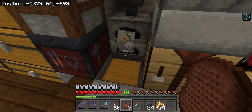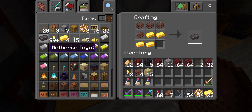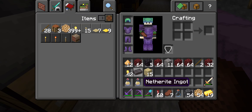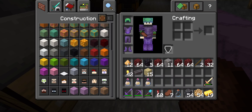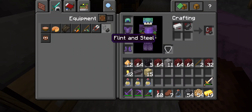Alright, where is that gold at? Boom — we got our netherite ingot. Now, of all the things you can build with a netherite ingot, what comes to mind? A netherite block would be nice, but I need a few more of those.